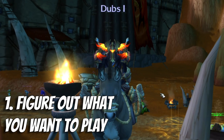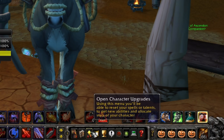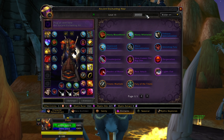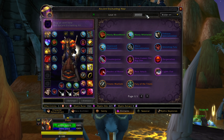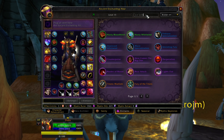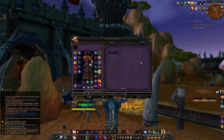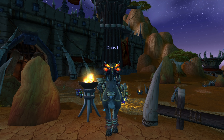Step one: figure out what build you want to play. You can either theorycraft yourself and utilize the random enchant system in-game — go to open character upgrades, then enchants, to search for things that will make your build work. For example, if you like the idea of being a frost hybrid, you might find an ice slash random enchant transforming lava lash into ice slash and making a frost hybrid build work. But if you just want more meta builds that other people have already figured out, here's what I recommend.